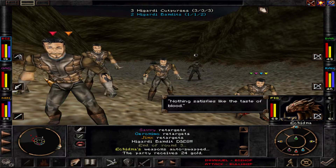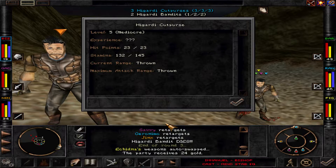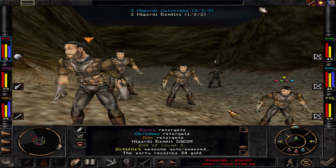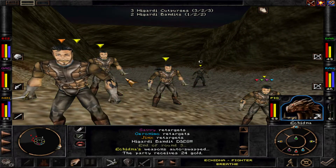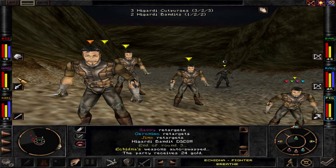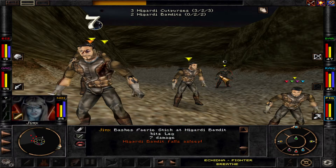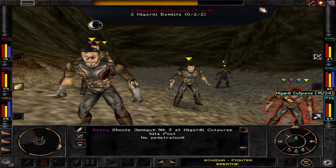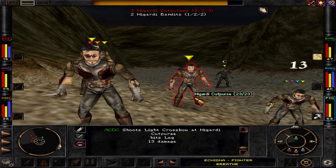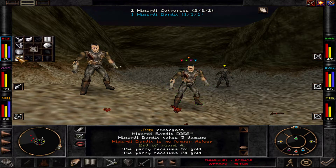Nothing satisfies like the taste of blood — wonderful. Go for more mind stabs here. We could also try the breath weapon one time. There we go. We could move forward so more could attack, but we're pretty satisfied like that.